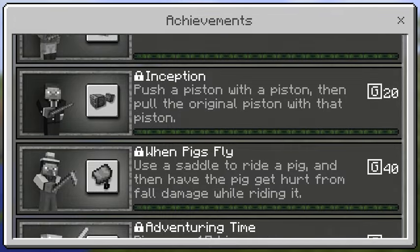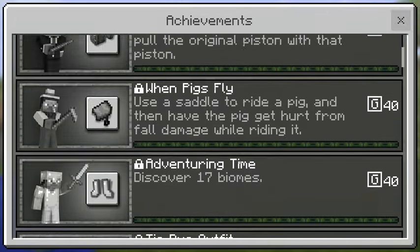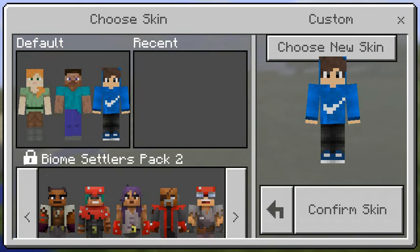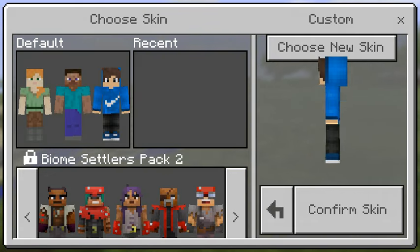There are achievements you can actually do, but you have to be in survival the entire time — you cannot switch to creative and do that, so that would never work. And this is where you can get your skins, change them. You can rotate the character around.